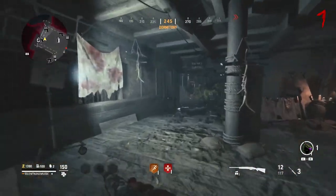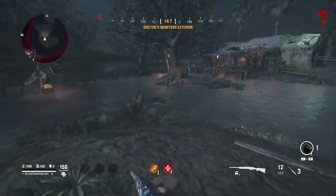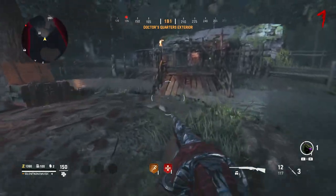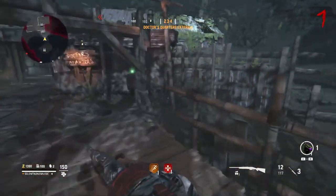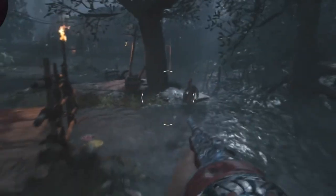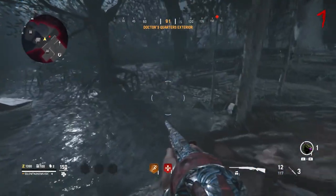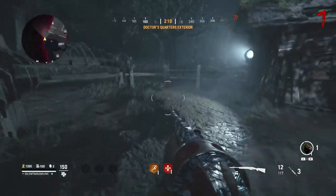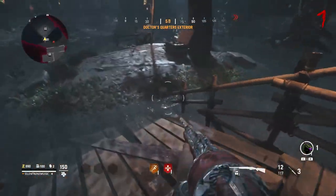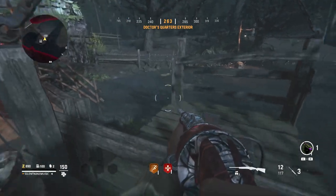Once you're done getting your weapons ready by getting them pack-a-punched and getting your perks, you are ready to start this glitch. What you need to do is simply head all the way over to where the zipline is. Call in that zipline and make sure it's on the bottom. Once it's here, you want to get 500 points, then use that zipline. As soon as you use that zipline, run off of it as fast as you can, then head all the way over here and jump on the side of it.